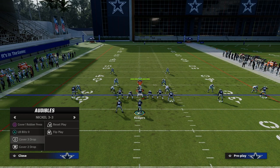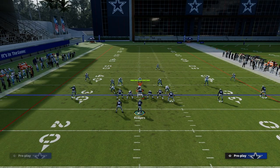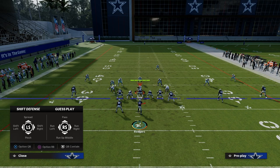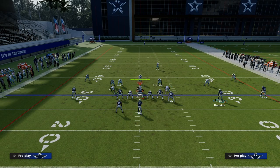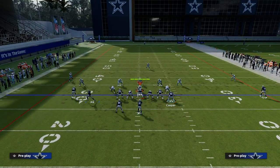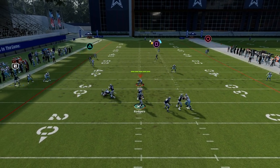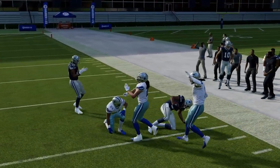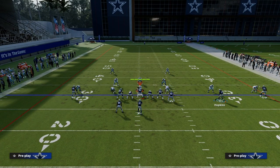The last thing from a zone coverage perspective — let's say their user defender decides they need to go guard the running back or the wheel route. What's going to happen is you'll see those reads taken away, and now you look to your post and there's nobody within 10 yards of him. This play really does break down 90% of coverages.